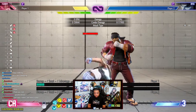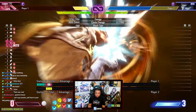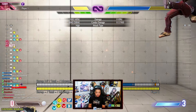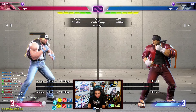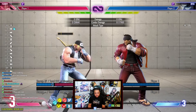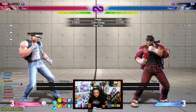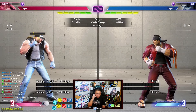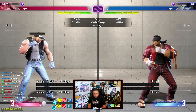His level three does about 3,500 damage — roughly 38% — but Power Geyser into Top Gear Geyser actually does more damage than his level three alone. The level three is mainly used as a combo ender. You can also use it as an anti-air since it goes straight up, but it's very narrow, so be careful. Don't use it to punish projectiles from range because it won't animate into the full attack and will only do one hit.